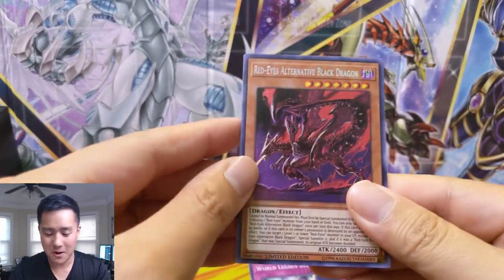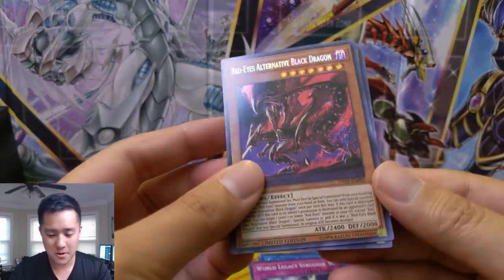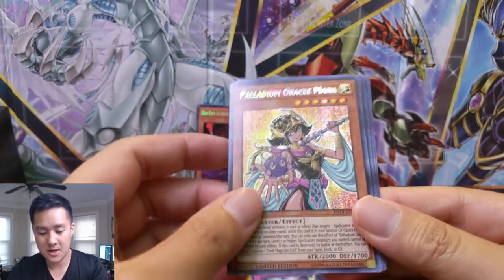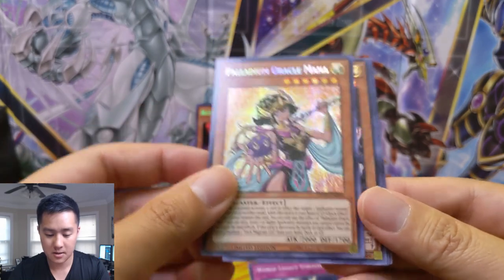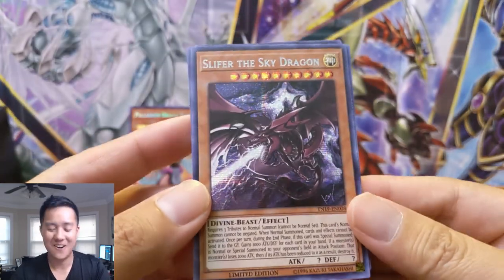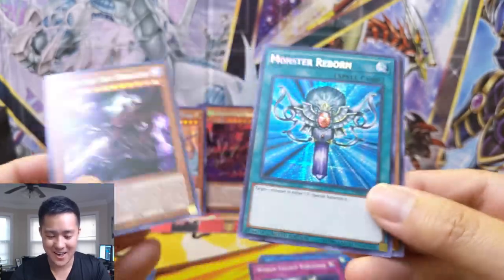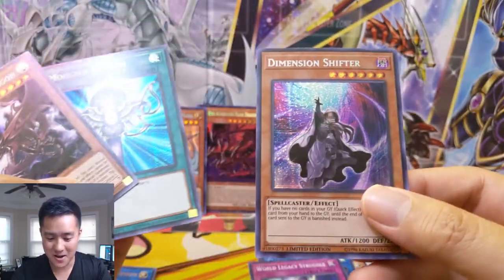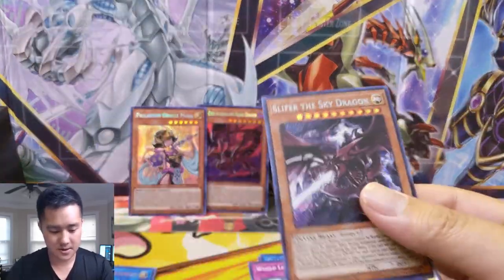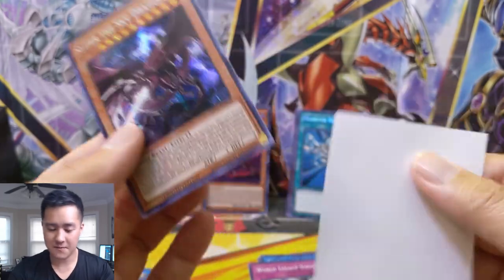I really want one of those no-name cards. Oh — I love that art — Palladium Oracle Mana. Slifer — yes! Okay, we got all the God cards now! And now I just want something without a name... Dimension Shifter! Let's grab a sleeve for good old Slifer.